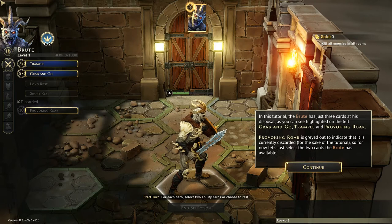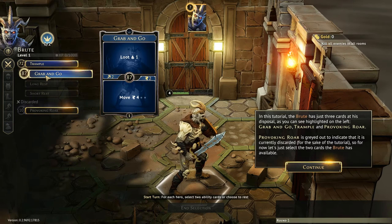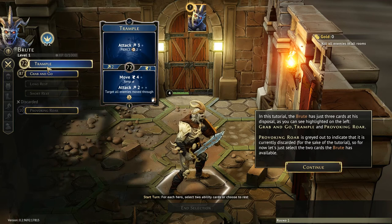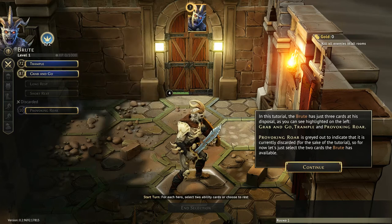We've got three cards. We've got Grab and Go — the top part is Loot, the bottom part is Move Four. There is Trample, which is an attack, and the bottom part is Move with a Jump and all that stuff, which we'll get to. And Provoking Roar — that's grayed out, so it's discarded just for the sake of this tutorial. So let's select the two that the Brute has available.